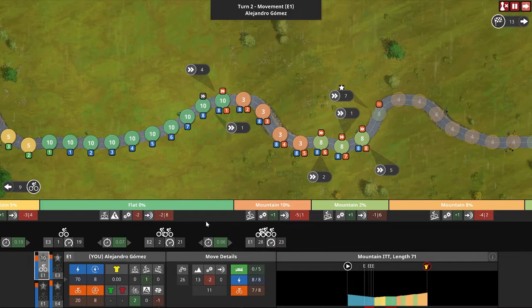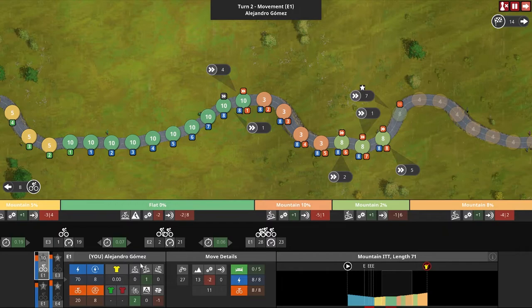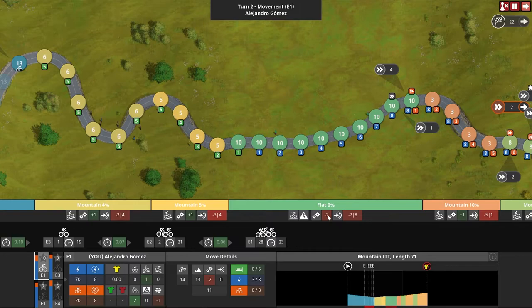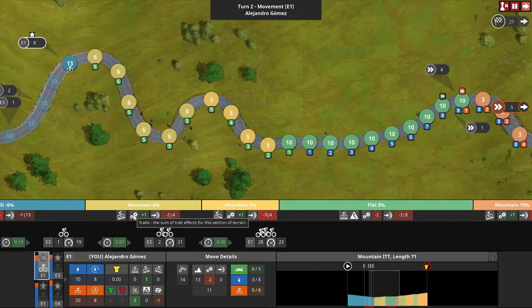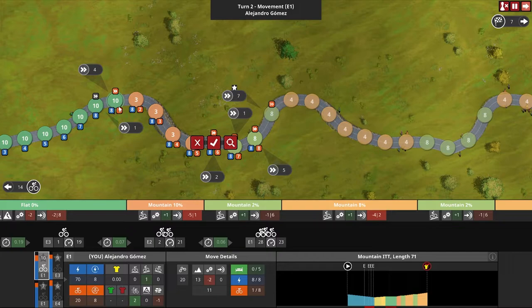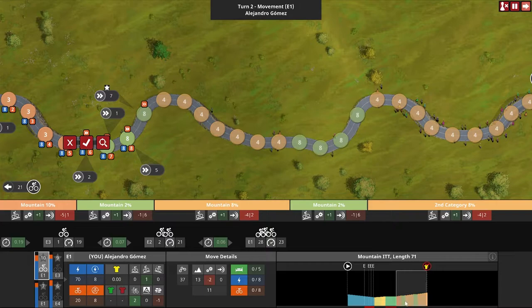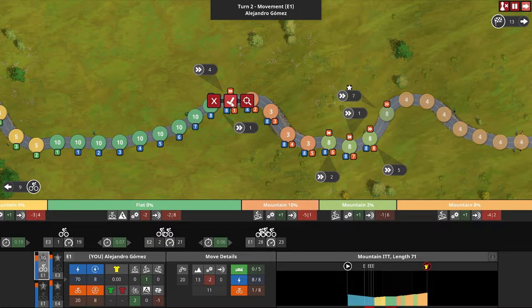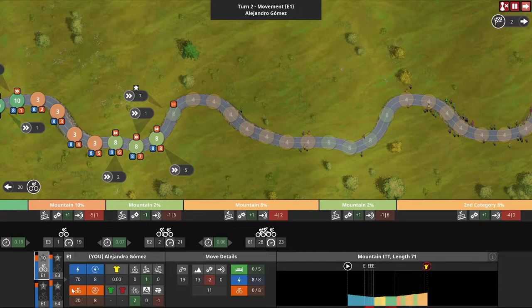Alejandro gets screwed by the flat technical section: zero in flat, minus two for the technical sector, gives him a total penalty of minus two — his plus one in mountains doesn't help here. But if we land where his next move is entirely composed of mountain terrain with no technical sections, he gets his plus one bonus. Landing one node further would put a flat technical node in his path on the next move, which would really stop him in his tracks.